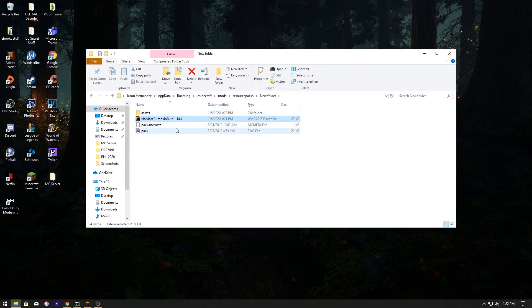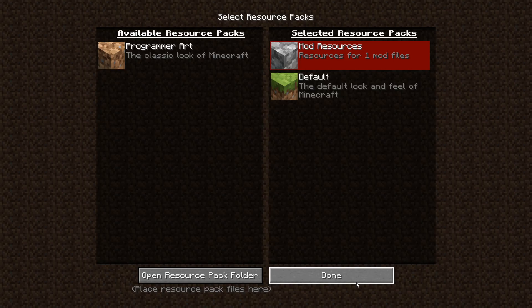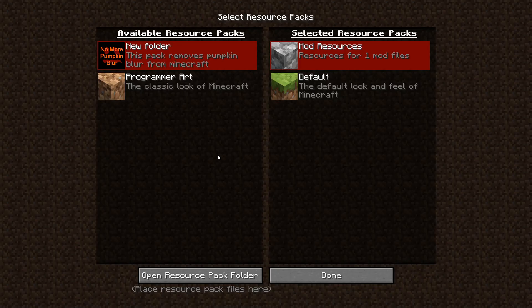Once it's extracted, everything should be there. You can delete the WinRAR file if you want. You'll probably need WinRAR if you don't already have it — make sure you download that first. Then hit delete, close out of this, and go back to Minecraft.